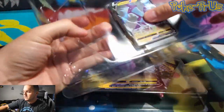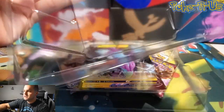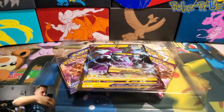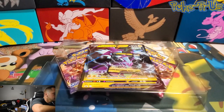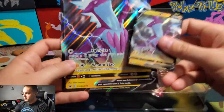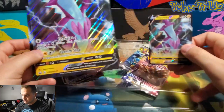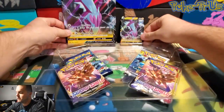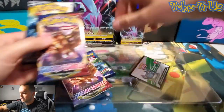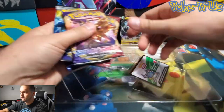In this box, we are going to get the Toxtricity Jumbo Card and Sword and Shield Promotional Card. Let's take a look at that real quick. Here is the Jumbo and the promo card — it's Sword and Shield number 17. I already got 17 promotional cards for the Sword and Shield set. And in here, we're going to have Sword and Shield, Cosmic Eclipse, and XY Evolutions for the booster packs.